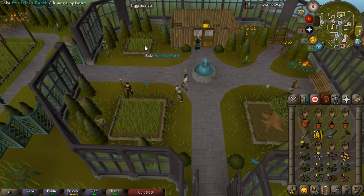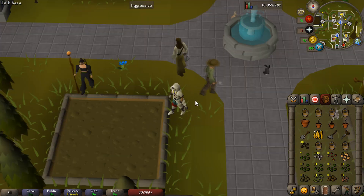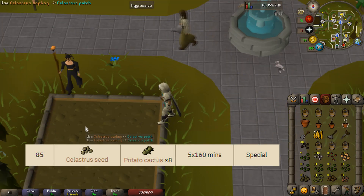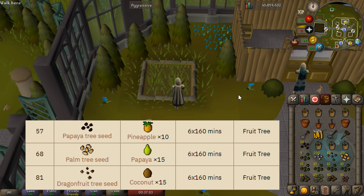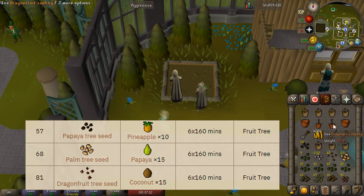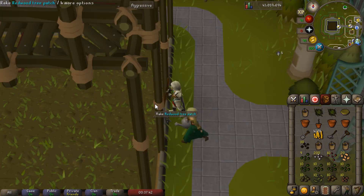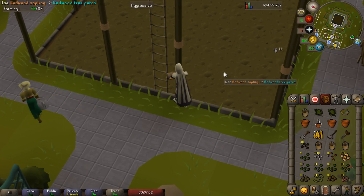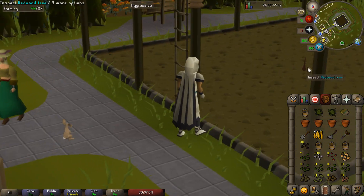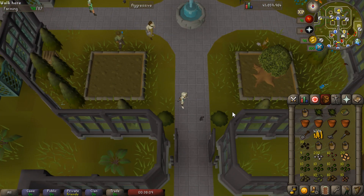Moving to the north wing we have a few patches: the fruit tree patch, the celestrus patch, and finally the redwood tree patch to the west. The spirit tree is not assignable, so if you have one just leave it or continuously grow it for experience. We'll put down a celestrus sapling in the giant patch, then in the north we'll put down a dragon fruit tree seed — you can really tailor this to what you want if you prefer to spend the least amount on seeds possible. Finally in the west wing we have the redwood tree patch. This is probably the most important one to have set up because otherwise it will take you three days. We had to eat a garden pie to boost our level, then planted the redwood tree seed. Anyway, we now have something planted in every single patch — the TLDR is just plant something in each patch that is assignable as a farming contract.